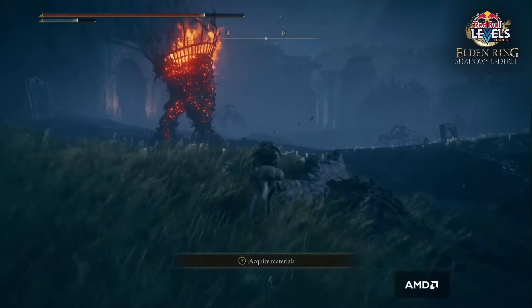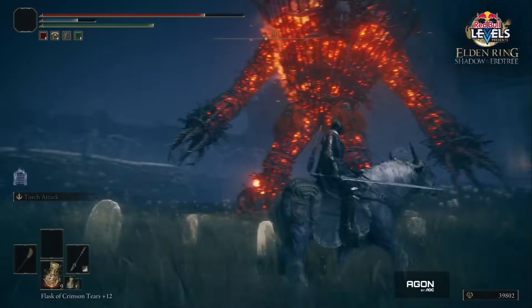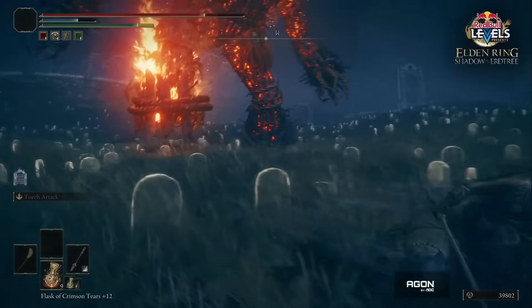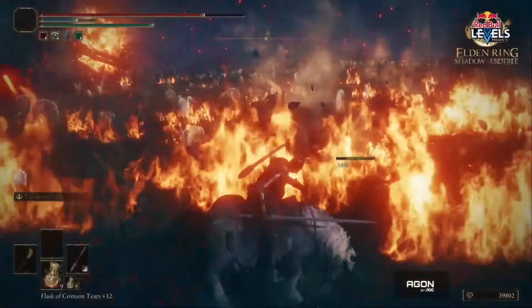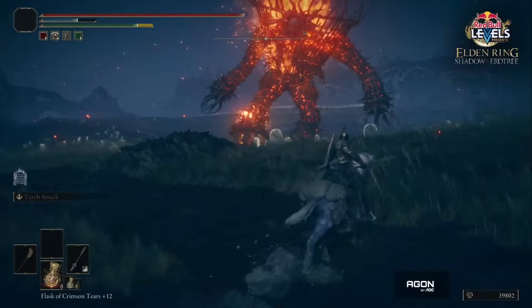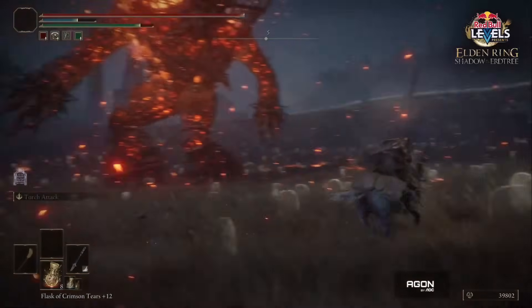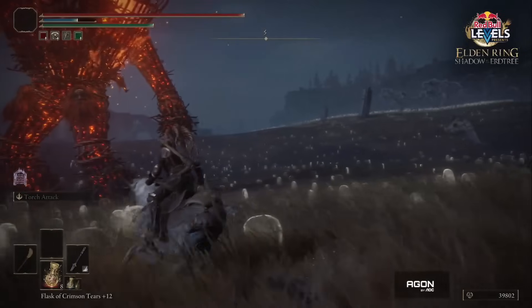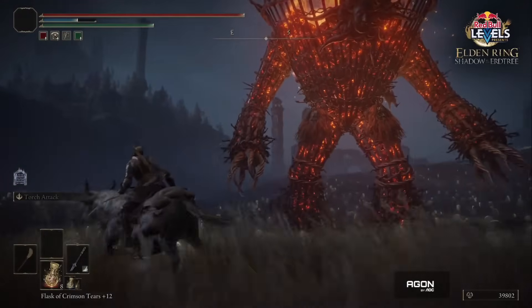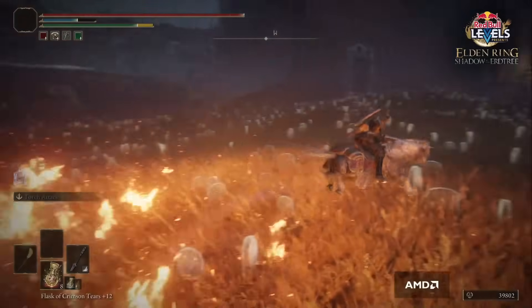Next we see the fire giant enemy — the roaming Wicker Man style we saw in the trailers. In this showcase, we saw two main attacks, both stomp attacks: one is a stomp in a huge circle around the location, and the other is a long-distance cone that'll catch you out. Both appear to be attacks you can jump over, especially easy when on Torrent. Sadly, as a roaming side boss like the Golden Tree Sentinel, the rep didn't really engage with it and runs away.